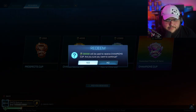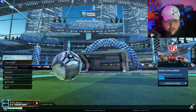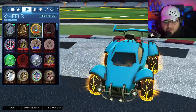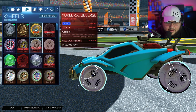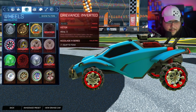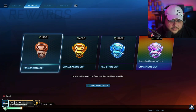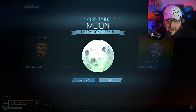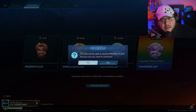I guess it's time. Let's check out the wheels. Oh my god, those things are actually bright as hell — pretty cool. And these are the black ones — not bad at all. Like I said, I probably won't use those at all, but hey, they're not bad. Back to the 1200s because something's telling me we're gonna get a banger out of a 1200 crate — 100%.